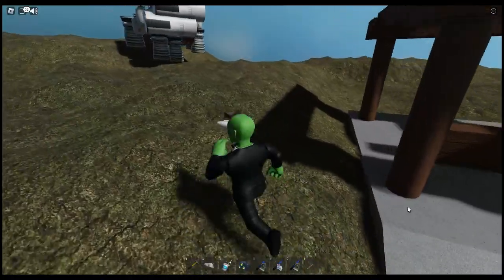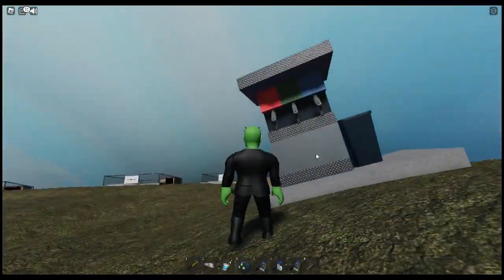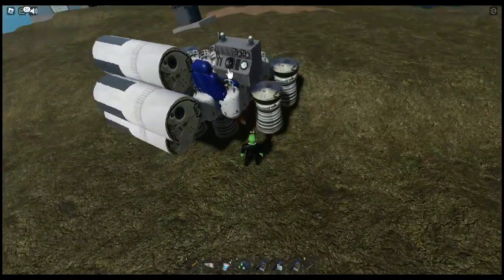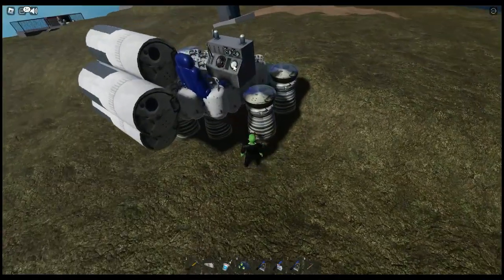Now you want to refill your ship if you need to. Hover on the fuel and click to fill up. Now you need to go to Callisto.